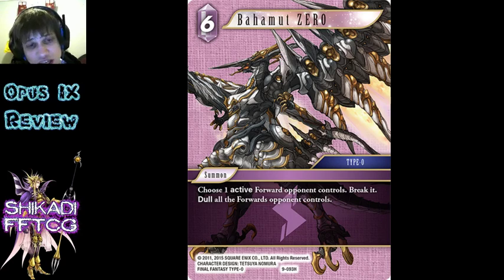Bahamut Zero - interesting. It's 6-cost, that's relevant for some reason. I can't remember why - I think there's an effect that plays a 6 or less summon. Type Zero - you can search it with Vermilion Bird I think, but whatever.